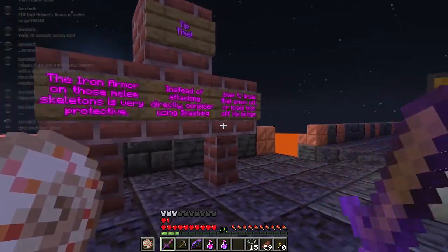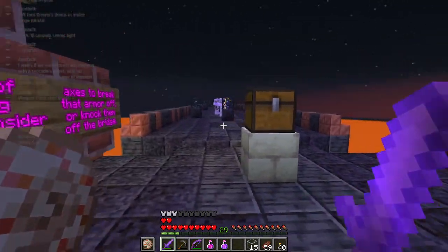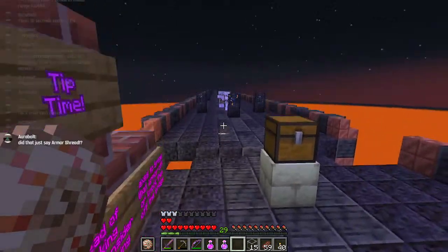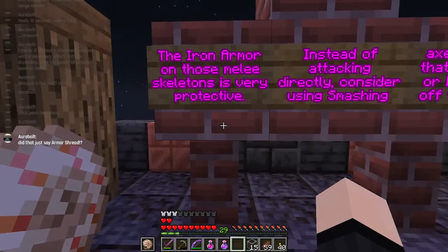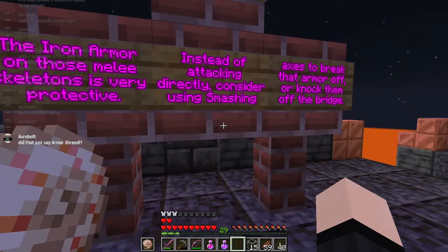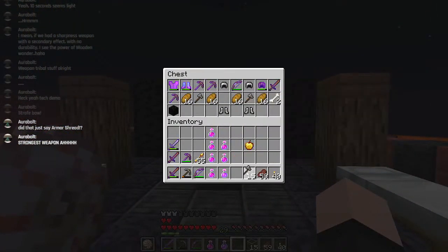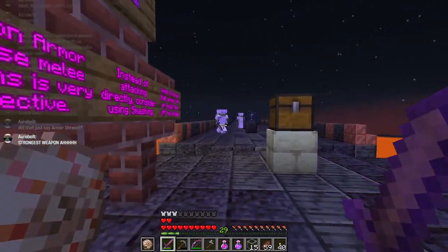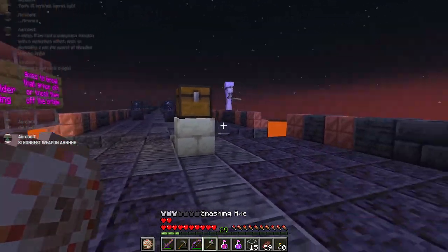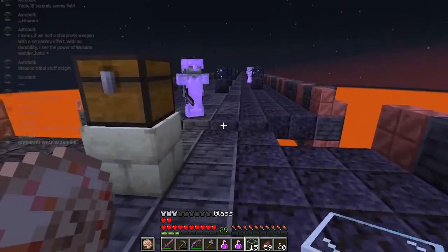Tip time! The iron armor on those melee skeletons is very protective - to be precise, it has 5 armor on each piece of armor, with Prot 2 and Projectile Protection 1. Instead of attacking directly, consider using smashing axes, or knocking them off of the bridge. It's the good old 'don't fight them directly, knock them off the bridge' mobs - but there's a second way to deal with them: Shattering! Attacks have a chance to strip struck mobs of their armor and equipment.